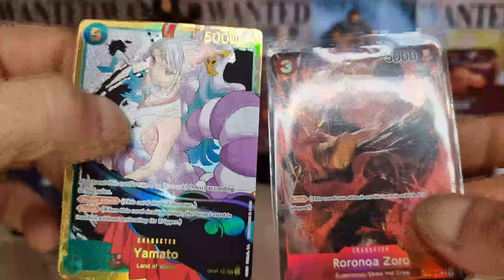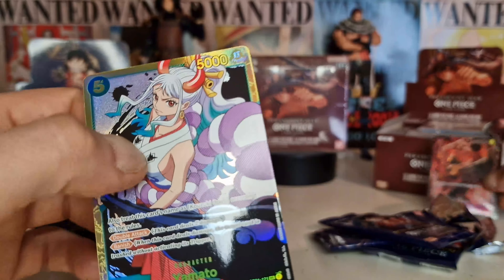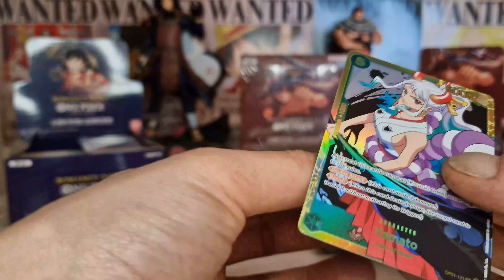I bumped the camera again, sorry guys! Frankie has a description. Sanji. Something is definitely off with those cards.